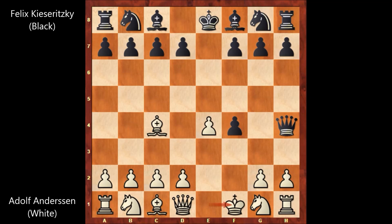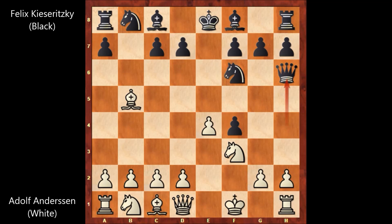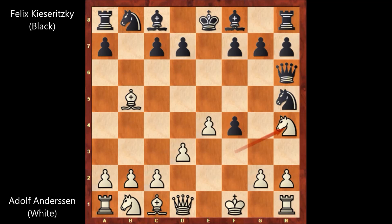Losing the castling rights, Felix Kisaritsky played b5. Bishop takes on b5, knight to f6, knight to f3 attacking the queen, queen to h6, d3, knight to h5 — maybe threatening to play knight to g3 and fork the king and the rook. And if pawn takes knight, then queen takes rook.